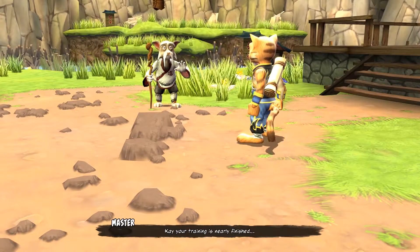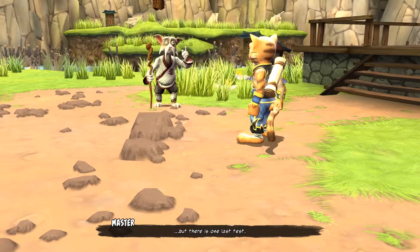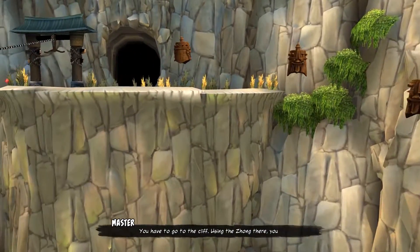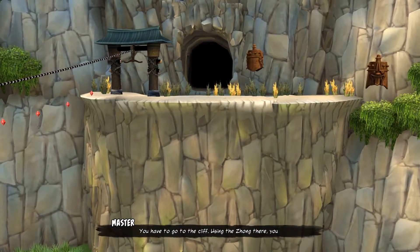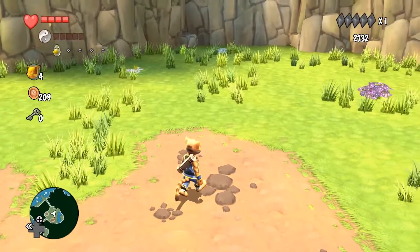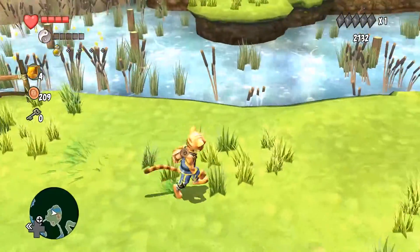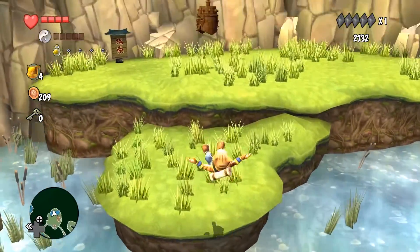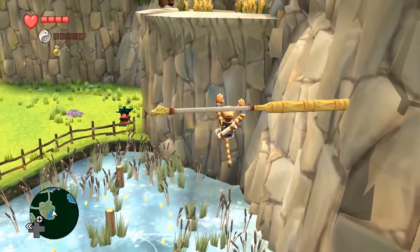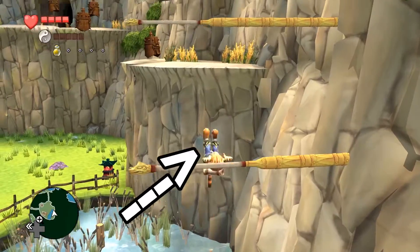Your training is nearly finished, but there is one last test. Oh, come on. You have to go to the cliff. Using the zhong there, you have to win a fight against me. This time, I will be imitating the rat's tactics. But you're old and I'll probably gonna break your neck like a fucking toothpick. I'm fucking Kay, man — I'm legendary. It says so, right on the box.